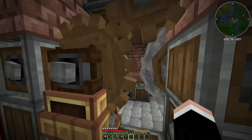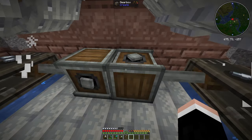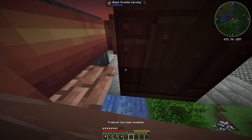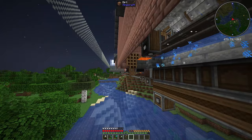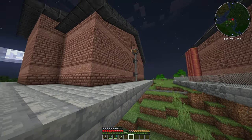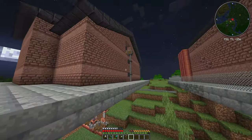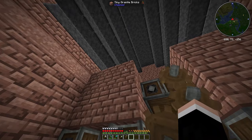The power for this machine is coming from our power factory right here, going through a line down there. Let me show you in free cam — if you go down here, as you can see it's connected all the way through to our power factory.